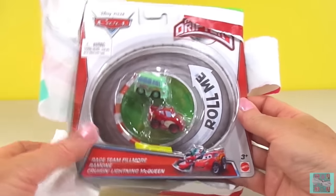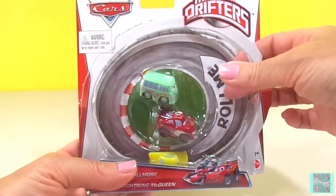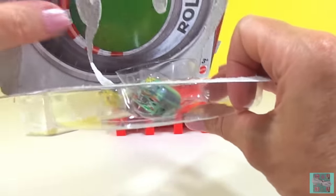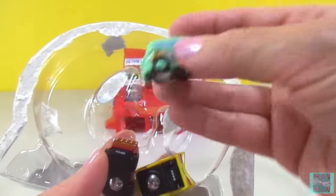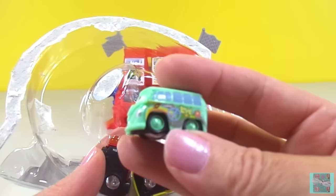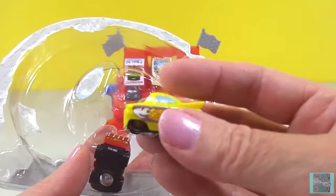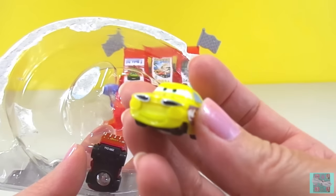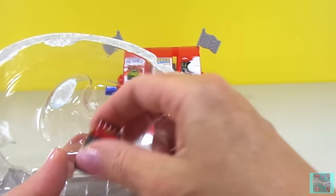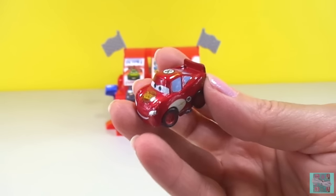Hooray! It's three new Micro Drifters — now we can have a World Grand Prix race! Let's get these guys out of their box. Here's Fillmore! And Ramon. And Lightning McQueen. You guys look so great, we're so excited!